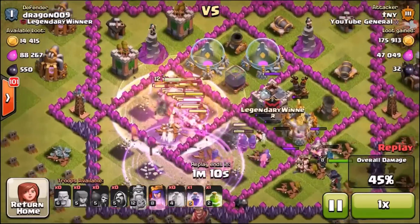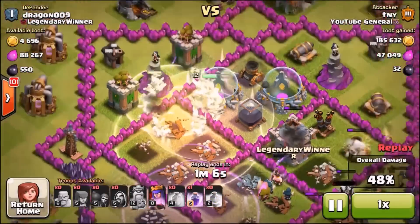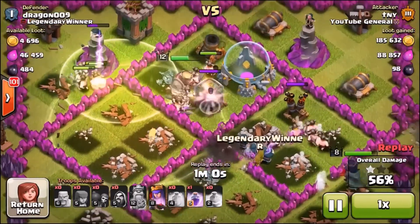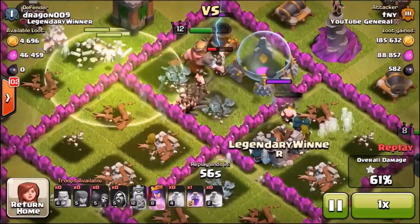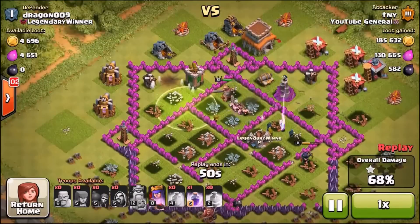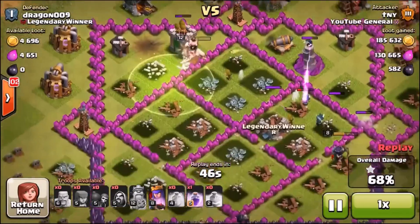They've already broken into the second compartment. Jump spell, heal spell, both have been placed down there. One more Rage available as well. Look at those Barbarians jump over that wall. They are Olympic athletes today guys. We've still got the Royal Cloak ability to use. The Rage has been used on the Iron Fist. We've managed to take out so many of these defenses already. All the loot is now ours. They've got about 50k loot left on the table, just in these little storages. Collectors up here probably.